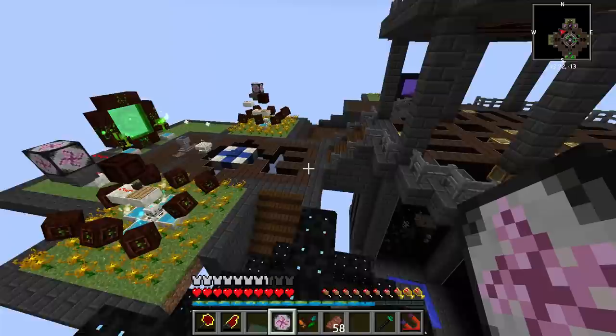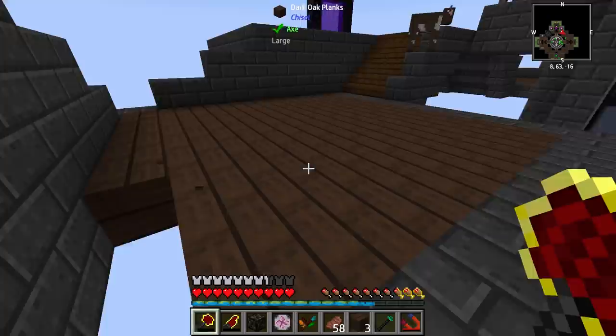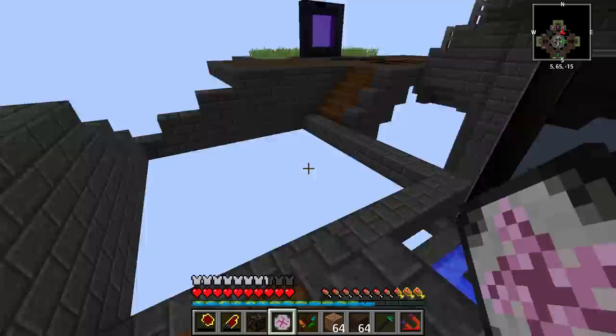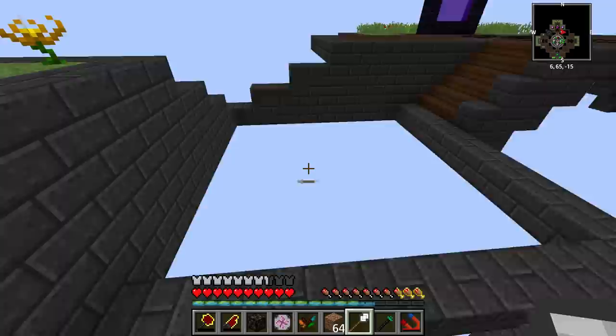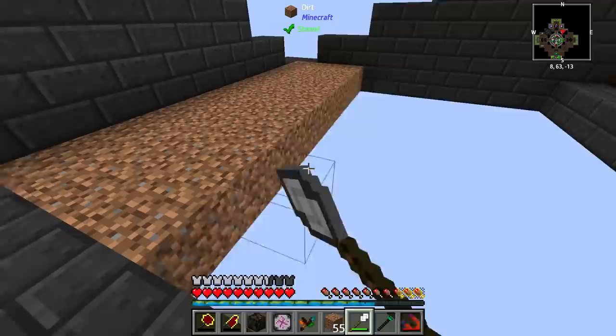I'm going to break down all of this area — should just be able to excavate it — and we're going to turn this all to dirt and use it as farmland. Let me get a wand. I think I might have scrapped it — it was probably in a bag and I scrapped the bag into the EMC table. But anyway, this works just as good. We're going to convert this all into farmland and we have a machine that we need to make.